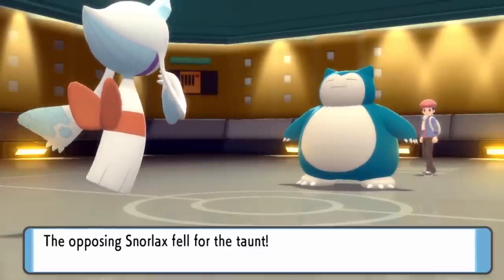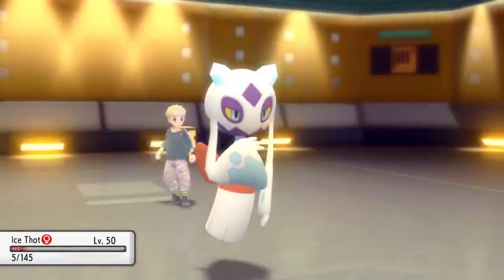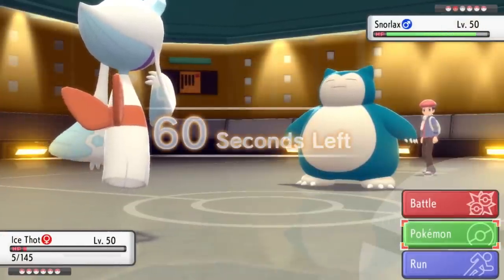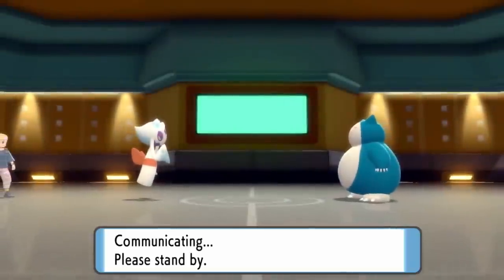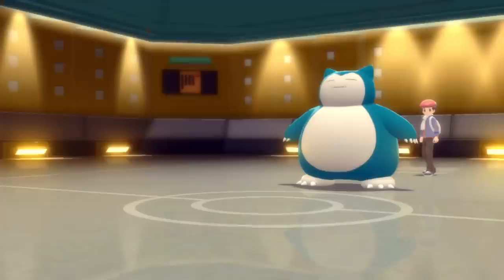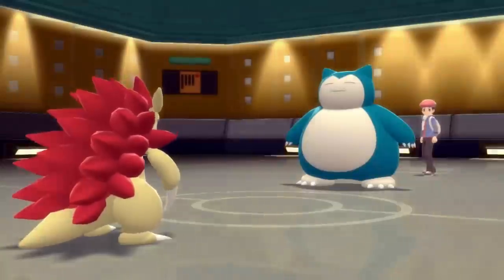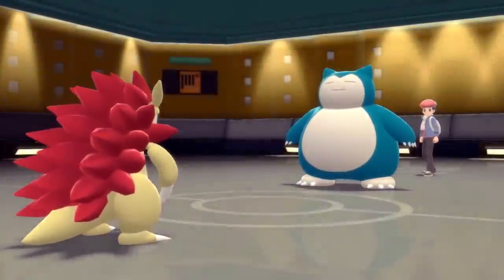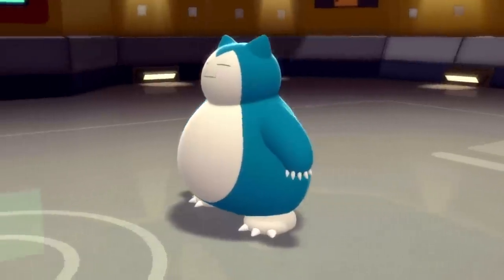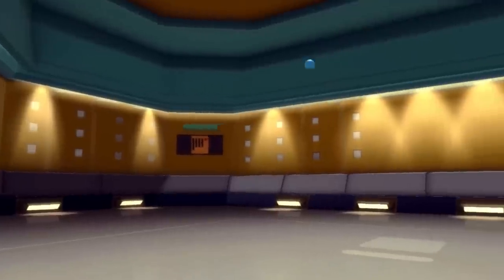I go for Taunt because the last thing I want is Snorlax to start setting up Curses — once it gets two Curses it's going to be absolutely impenetrable. I stay in and take a Crunch that doesn't even knock me to my Sash, which is unfortunate since Froslass's Sash is now compromised. I still need that Sash to handle Gliscor later. As long as Froslass is alive I still have an answer, so I switch into Sandslash to get a Rapid Spin.